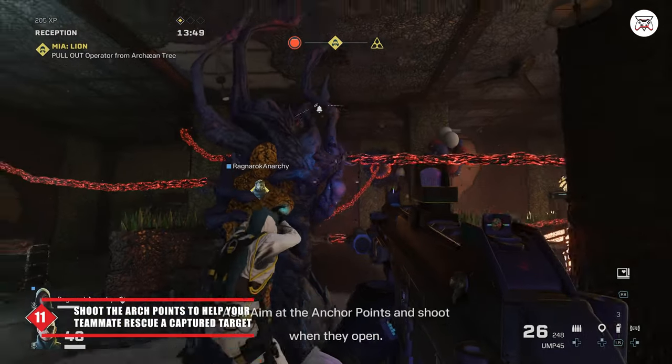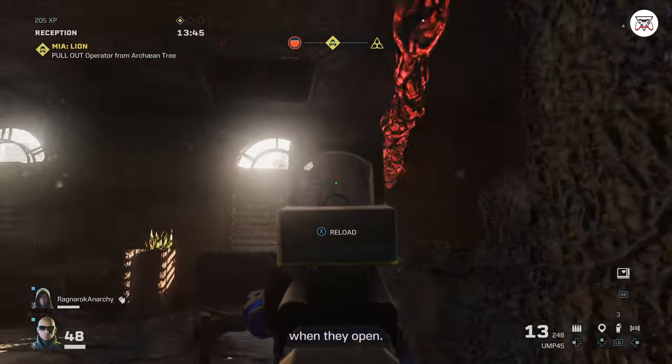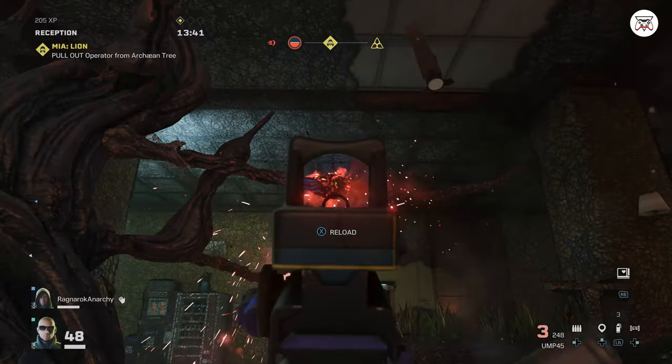Tip 11: If you are in a squad and your teammate is pulling out the MIA operator from the Archæan tree, you can help them by destroying the anchor points when they open up. Tip 12: If you are the one rescuing the MIA operator, ask your teammates to shoot the anchor points for you instead.